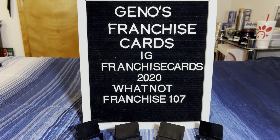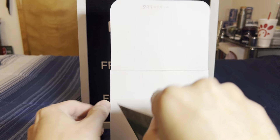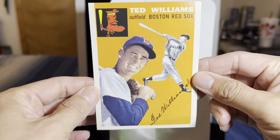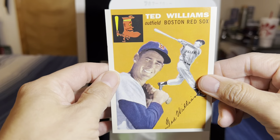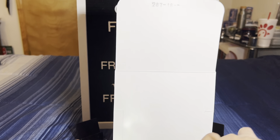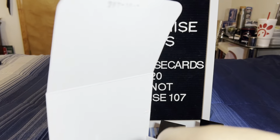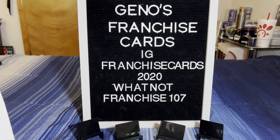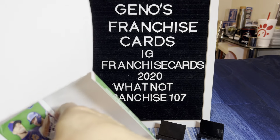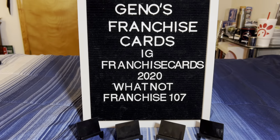Now if you haven't opened one of these, on top we should have a little box topper and two silver packs. We do have our box topper and it's a pretty good looking one — it's Ted Williams, everybody. Not too bad. Pretty cool looking card. And here's our silver pack. You get two of those — this is big meat for this product, as there are possible autographs in there. You get a total of 10 packs and around 460 cards.